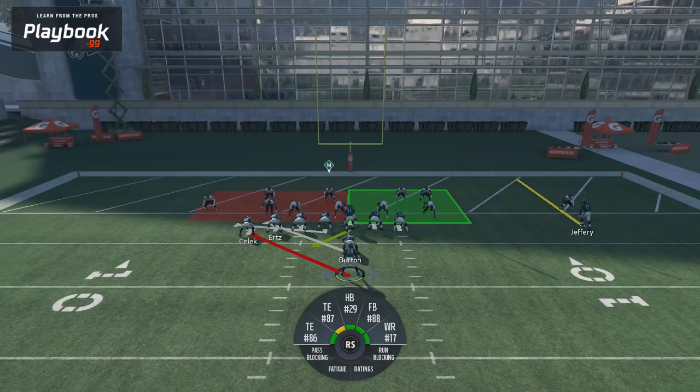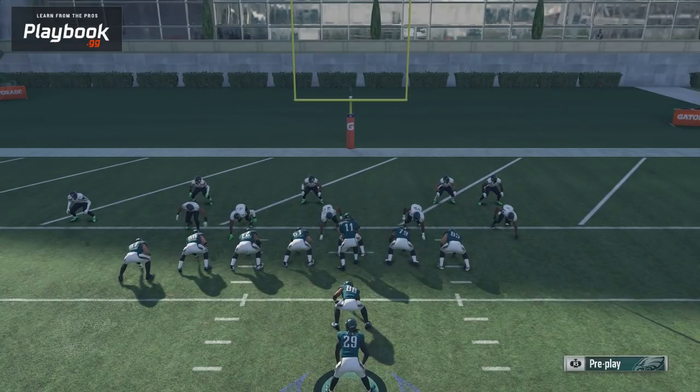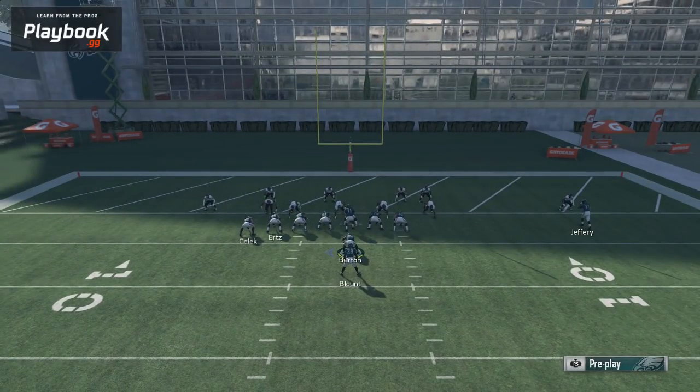This run exists in a ton of playbooks — too many to name. It could be in the I-form wing formation or your goal line formation, so check your playbook. Chances are if you have those formations, one of them is probably going to have it, although some playbooks in the game do not. That said, this run is so good that you might want to consider switching your offense to a playbook that has it, especially if you struggle getting the ball in the end zone inside the five yard line.